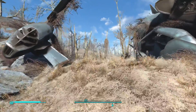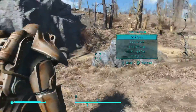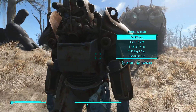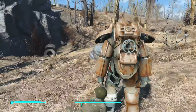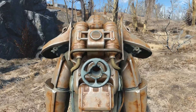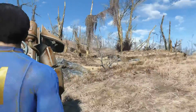Right behind the satellite you'll see a crashed Vertibird. Your level will affect the type of power armor - the mark of it. At level one it'll be T-45, but depending on your level you might find T-51 or others. Your level may also affect how many pieces you get. Just put your fusion core in - hundred out of a hundred charge - and it's fully functional. You can also edit it at a power armor station.